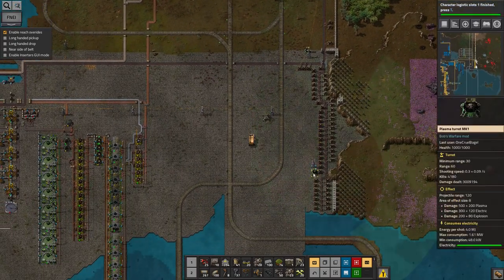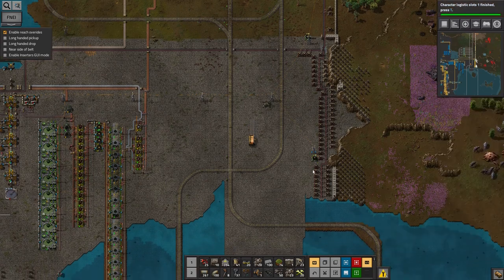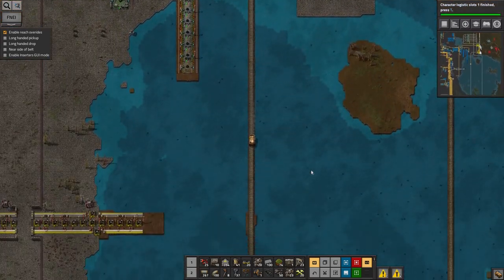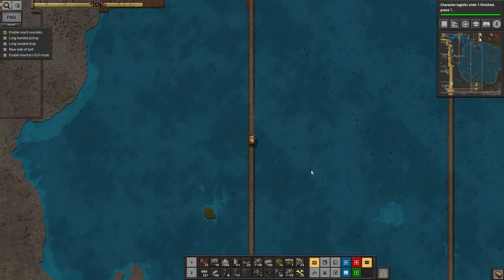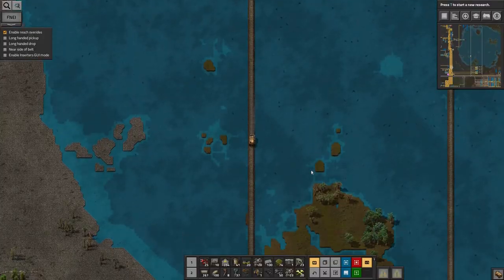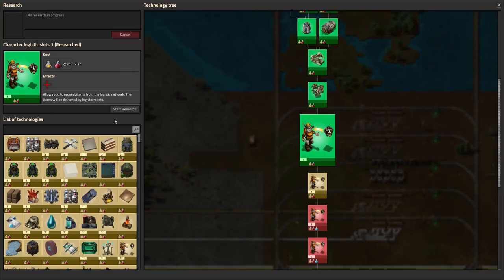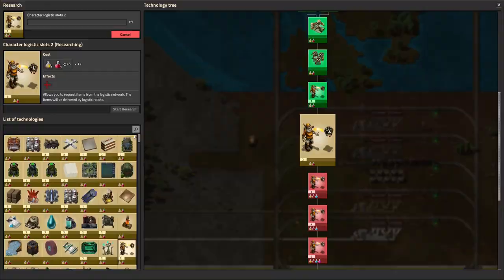These things fire out iron, copper and steel. These ones fire out coal, because the coal gets turned into electricity that they use, and then they fire out the plasma to destroy everything. Okay, logistics slots two — let's research them as well.